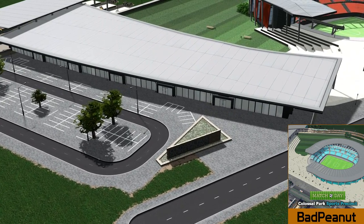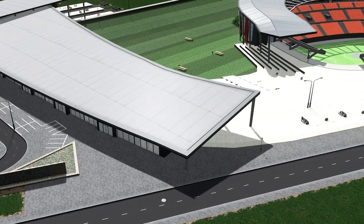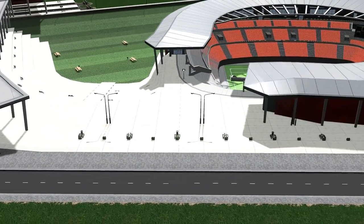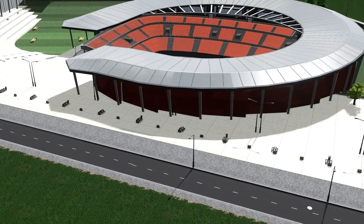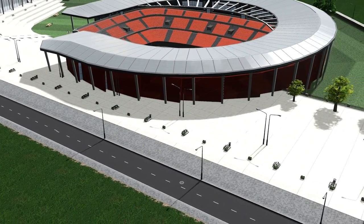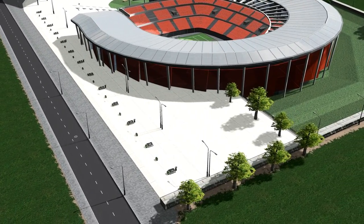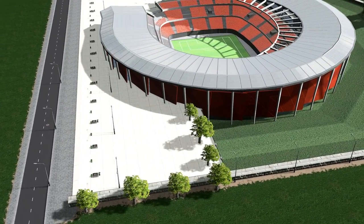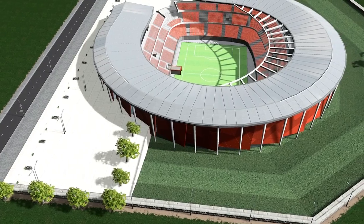Next up we have one of the biggest assets I've seen on the workshop, and this is by Bad Peanut. He has released the Match Day Stadium. When we say match day, this includes everything — we have the stadium, a seated area, the galloway all the way into the stadium, and a train station. The combination of everything required for a realistic football stadium, and this actually also works with the recent downloadable content Match Day.